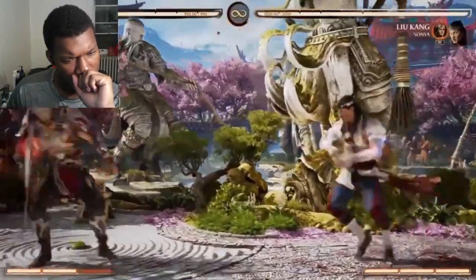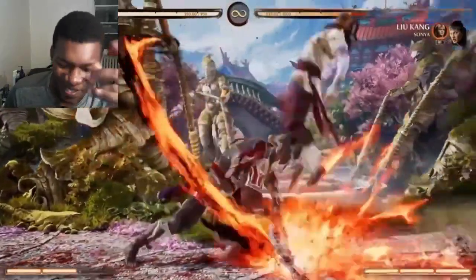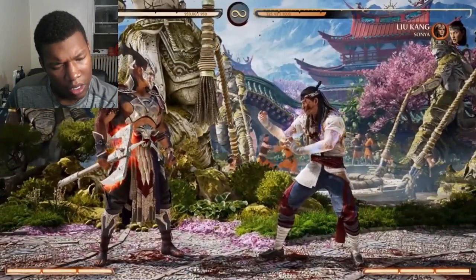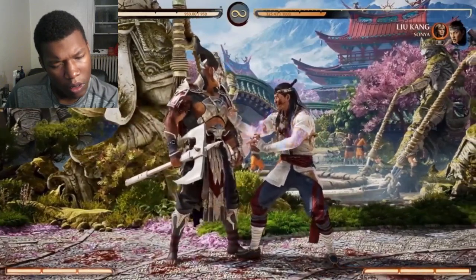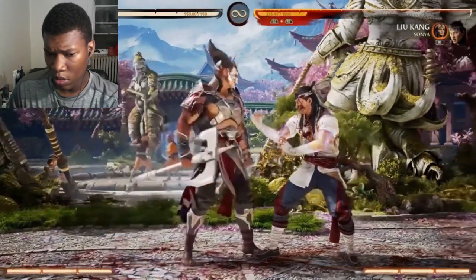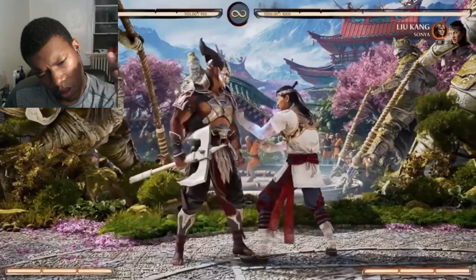He's got a full-screen projectile. He also has a buff - this makes your axe power do more damage. You can also meter EX that to get more time on it as well. A big move in his arsenal that also leads to a lot of crazy good damage is his armored launcher - his knee. It kind of makes me think of the MK3 up shoulder, except now it's a knee. You can throw that out in a lot of places. If you EX the knee...